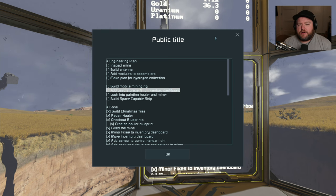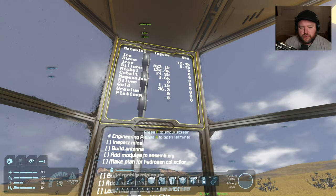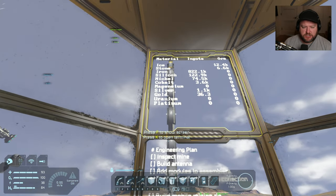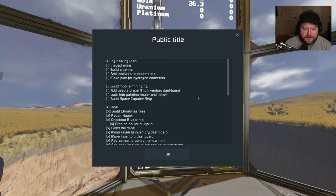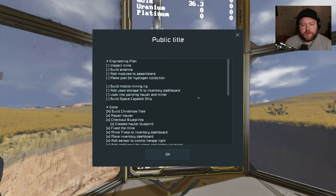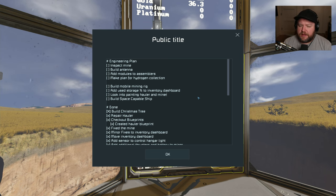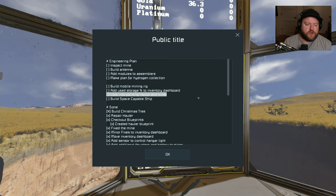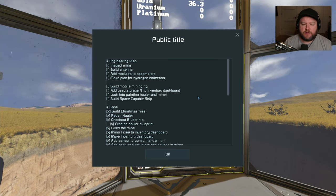I've been looking at our storage dashboard — I have no clue how close we are to running out of storage, so I want to add a storage percentage to this dashboard. We still want to paint the hauler and the miner at some point, but right now this is not really a priority. I think we have a bunch of stuff that will actually move us forward in progress within the game, which are higher priority than making our first generation rover and ship look a little bit better.